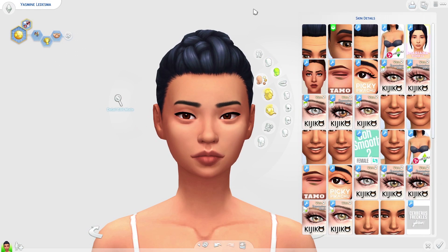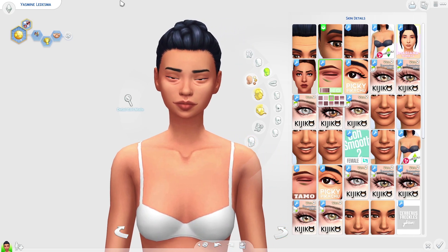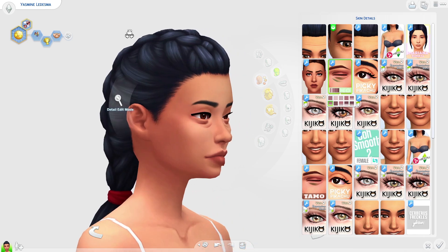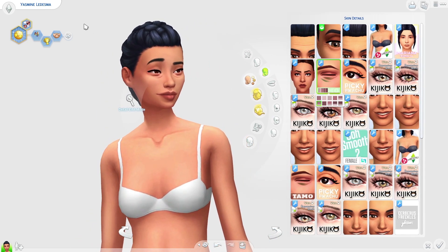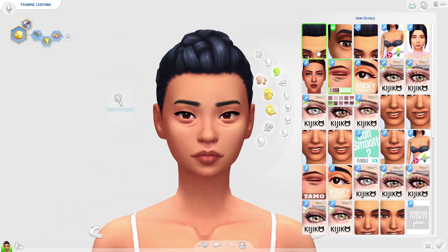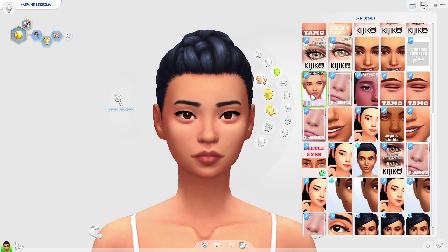Now I want to move on to skin details. This won't be a huge list since I don't have a lot of skin details. The first skin detail I want to talk about is these eye bags by Tamo Sims. These are really, really cute — they basically just make your sims look a lot more cutesy, a lot more realistic, a lot more unique. They don't stand out too much; they fit into the game quite perfectly and these are definitely an essential in my game.